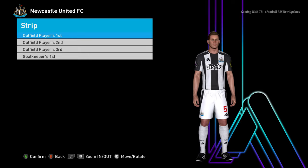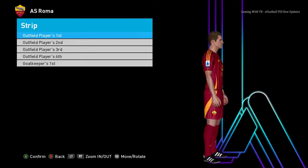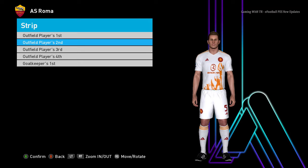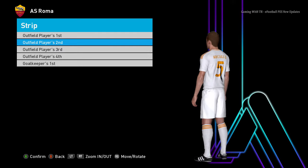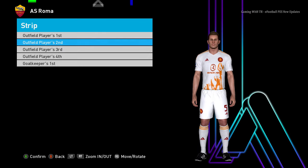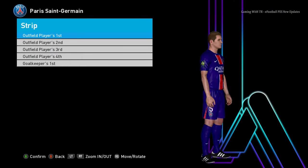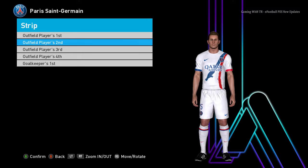This is the home jersey of Newcastle. And here is Roma — the Roma home jersey is always the coolest one, and that's pretty cool.